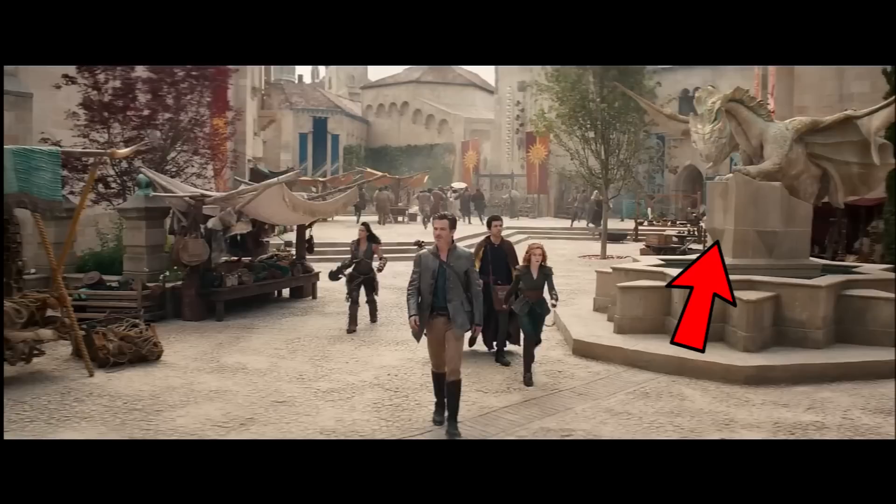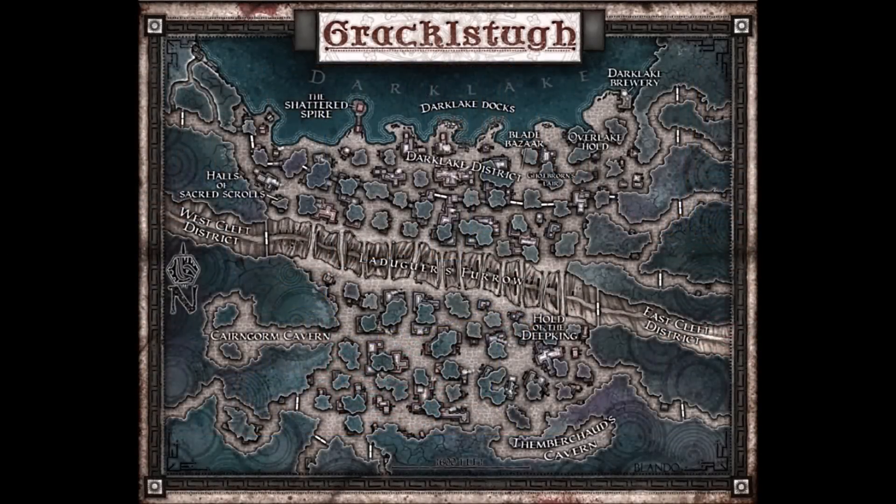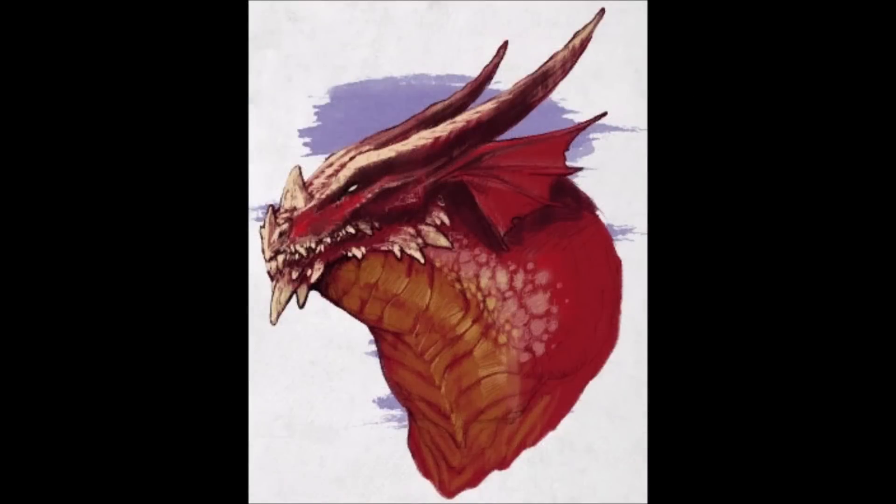This is a shot of a dungeon in the Underdark. I think this might be Gracklestow from the Out of the Abyss adventure. Gracklestow is a city of Dugar, Dwarves and Darrow. The city is bisected by a massive chasm called Lodgar's Farrow. In Out of the Abyss, the chasm is said to be 200 feet deep with a packed gravel floor. Many bridges cross the chasm, which you can see here by this map. The forges of the city are powered by the flame of an ancient red dragon named Thumberchod, which will be important in a moment.